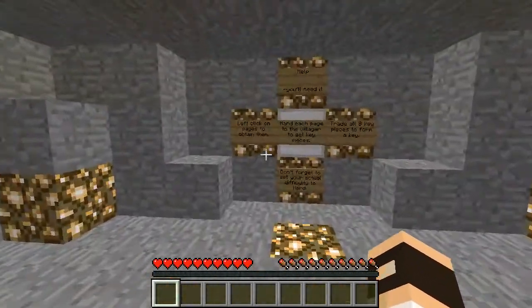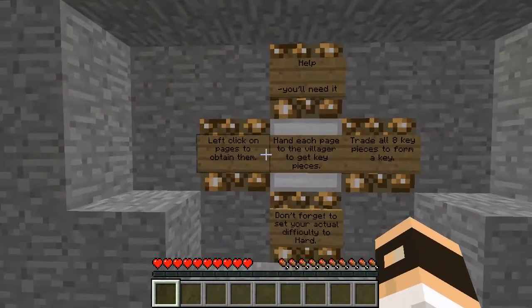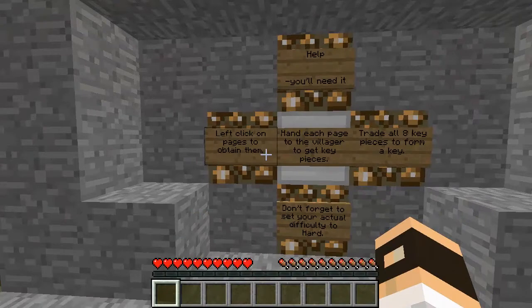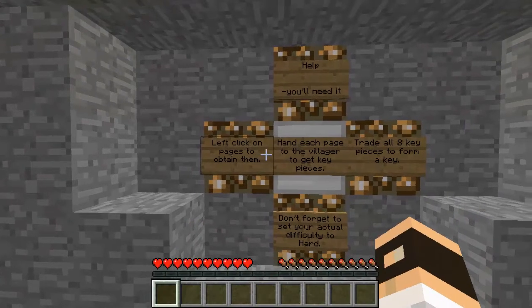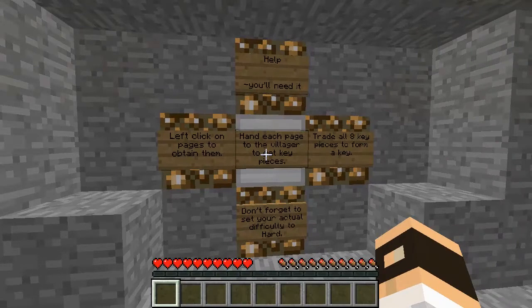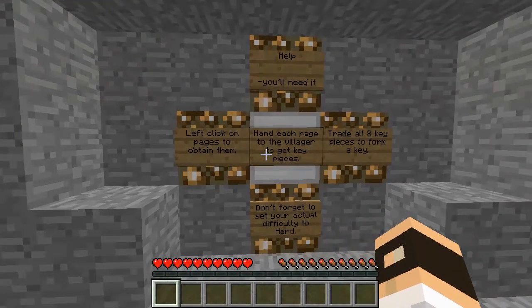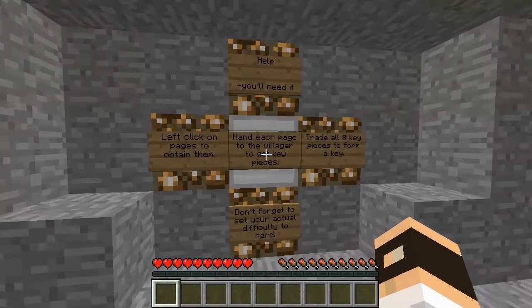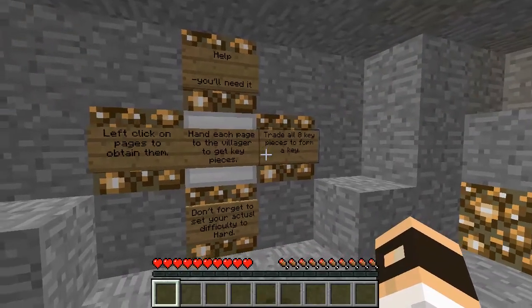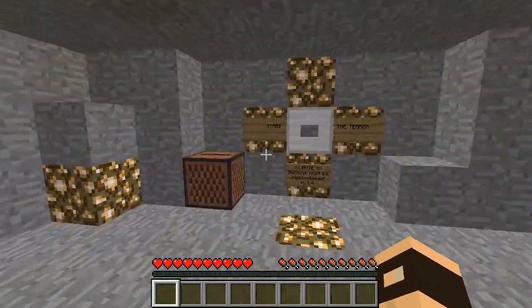Today we're gonna be playing Slender's Forest, and we'll just read these signs because they're right here. The goal is to collect 8 pages. Left-click on pages to obtain them. Hand each page to the villager to get key pieces. Trade all 8 key pieces to form a key. And don't forget to set your actual difficulty to hard. So, I've done that.